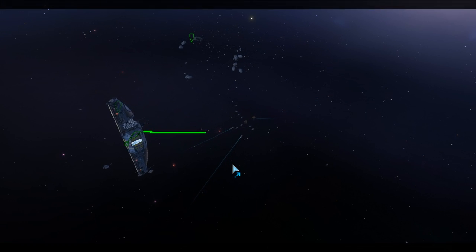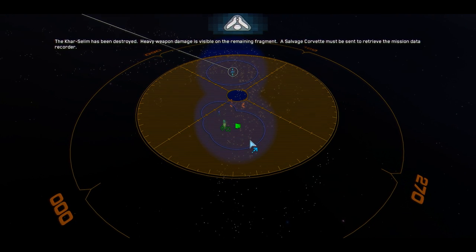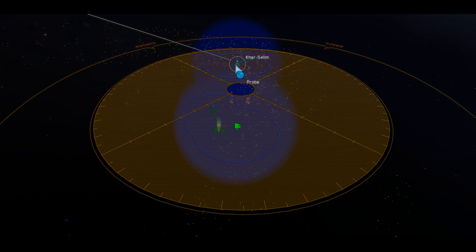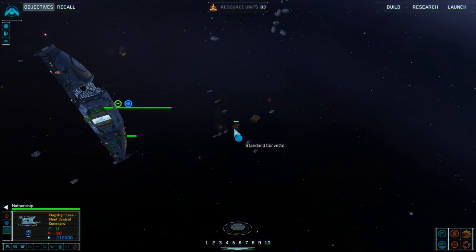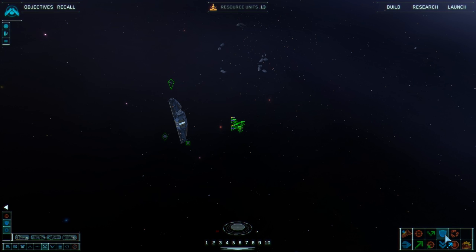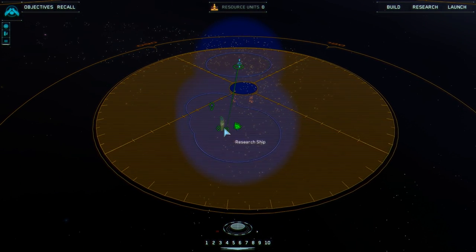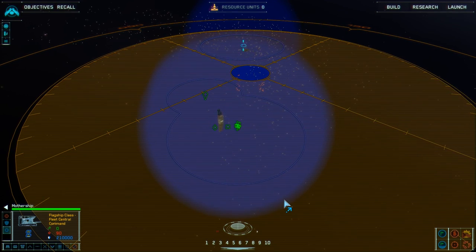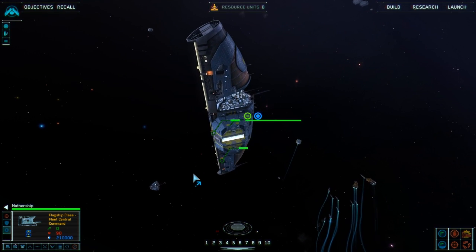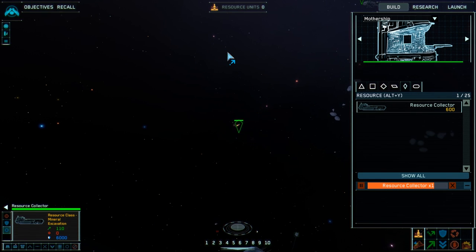It sustained no damage - shut up! Look at that formation! The armor has been destroyed. Heavy weapon damage is visible on the remaining fragment. A salvage corvette must be sent to retrieve the mission data recorder. We've got a salvage corvette. I want you lot to guard the salvage corvette, and I want the salvage corvette to get over there.